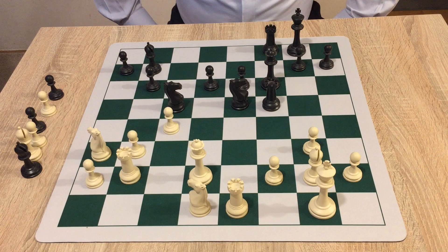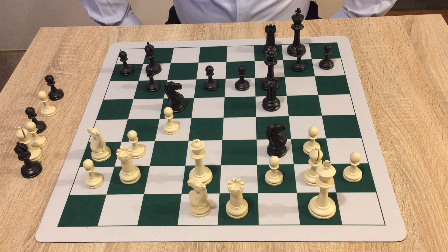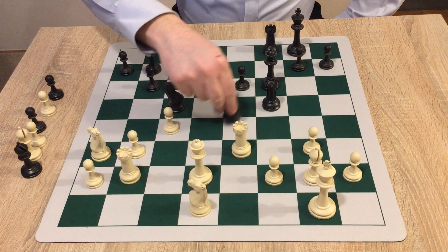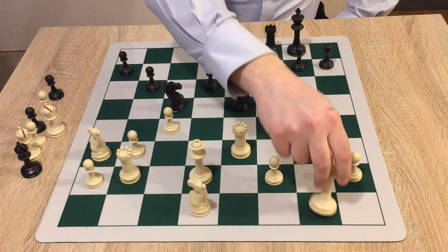White has to meet many threats. One threat is a fork of the two rooks. Another threat is knight to f3 penetrating the position. So there are many threats and white needs to address them. He plays rook to e3, covering these two squares to prevent the fork. Black now exchanges the bishops — no question here, it's the only defensive piece in white's camp. You have to remove it. This is why the knight move was played in the first place.